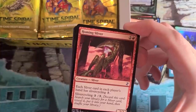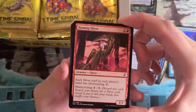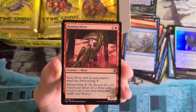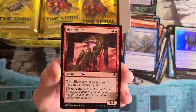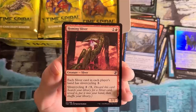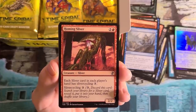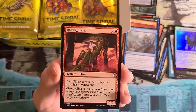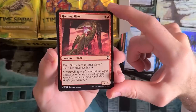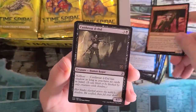Homing Sliver out of the Future Sight frame. I think we printed it outside the Future Sight frame before, at least in the all-foil Sliver deck we did many years ago. This uses the mechanic Sliver Cycling, which I think only exists on this card — a hint of futures to come from Future Sight. Being able to tutor for whatever Sliver you need is a pretty big deal, especially if you have a big endgame Sliver you want to find, like Sliver Legion.